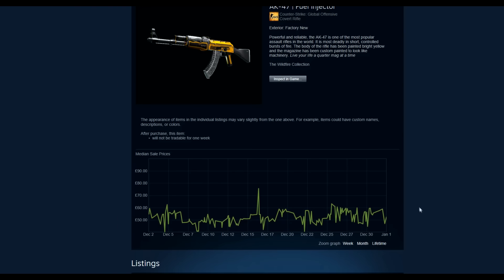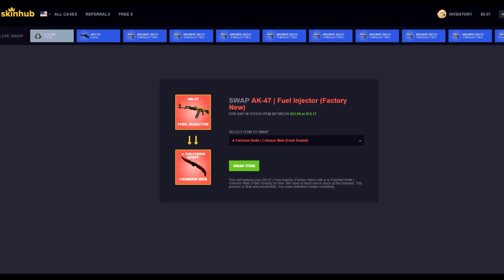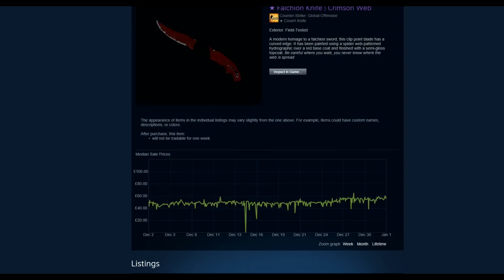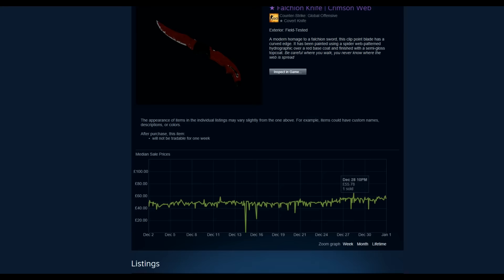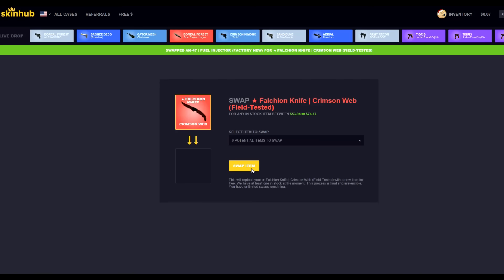Let's have a look on Steam how much it's going for — 52 quid. Let's check the field tested — okay, 58 quid. So by trading it up, trading it to a Crimson Web, in theory I should make profit if I sold it on the Steam market. So yeah, we'll definitely do that.